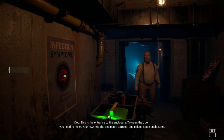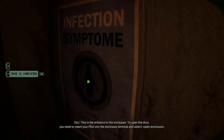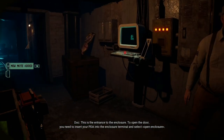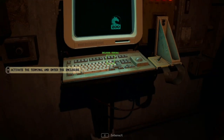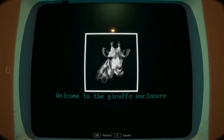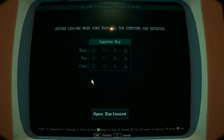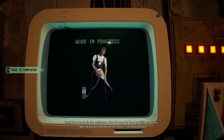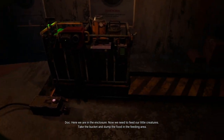This is the empty enclosure. To open the door you need to insert your PDA into the enclosure terminal and select an enclosure. We are in the enclosure — let me feed our little creatures. Take the bucket and dump the food in the feeding area.